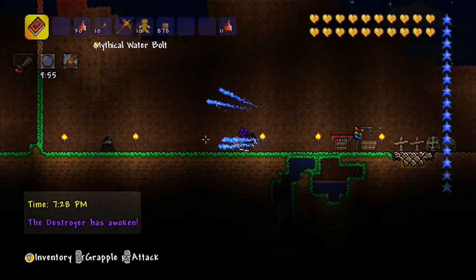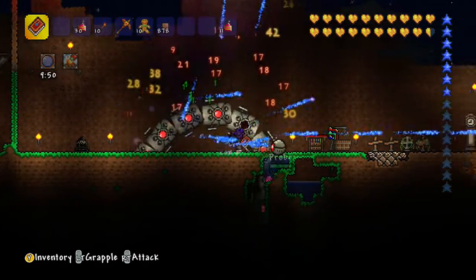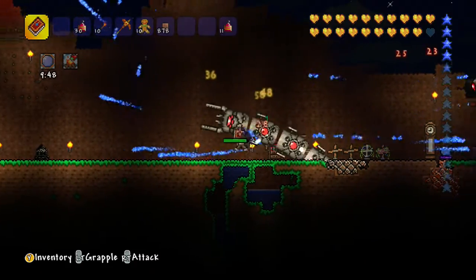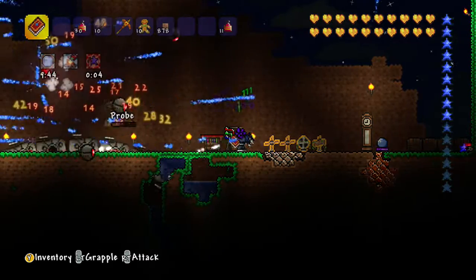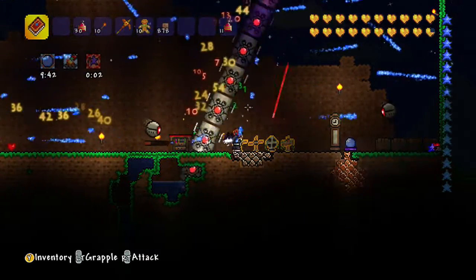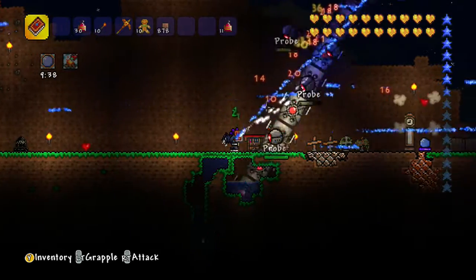So the Destroyer has been awoken — let's just see where he is. All you want to do basically with this is just try to hit him as many times with the Waterbolt as possible. The Waterbolt pierces an unlimited amount of enemies and it bounces five times, so it's perfect for this.